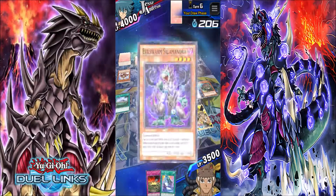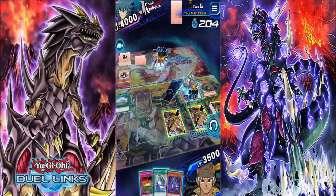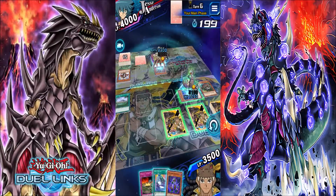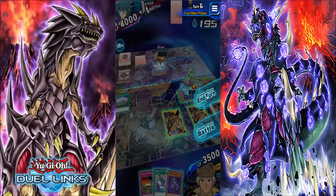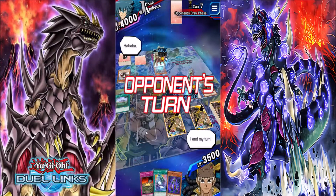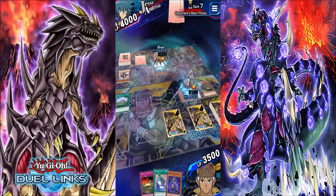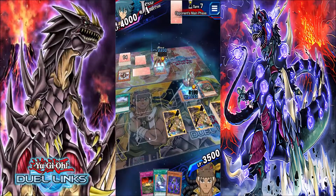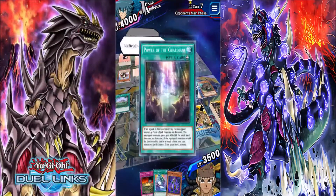My turn — I draw. We'll keep that. At least we can boost on this. I end my turn. It's my turn — I draw. I set a monster. From my hand I activate an equip spell.